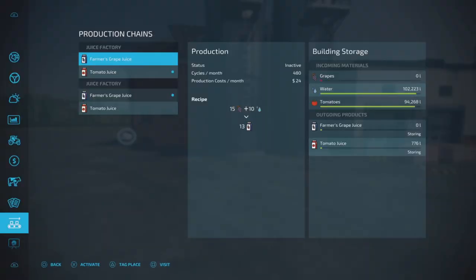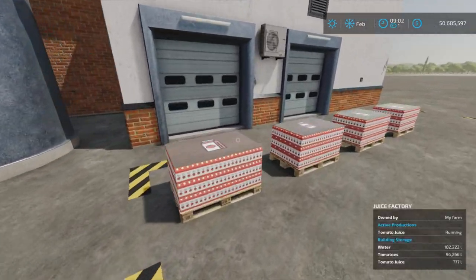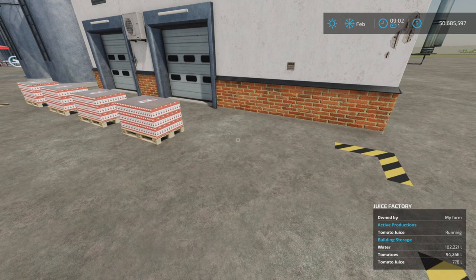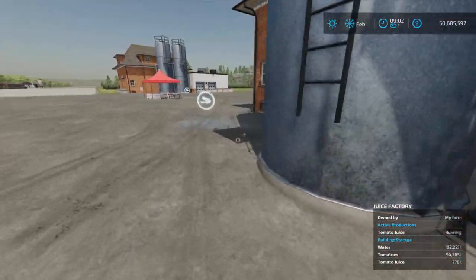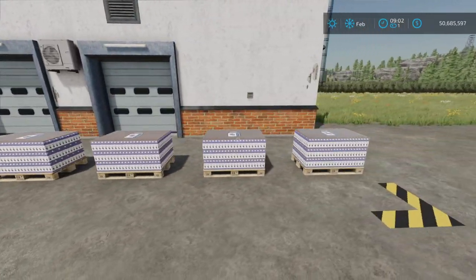So what is our production? If you have these filled, you're going to be good for a very long time. Water was 107,000 liters and we've only gone down 5,000 liters. Tomatoes were only down 6,000 liters, and pretty much the same idea with the grapes. Production speed is not that fast — storage is at 4,000 liters and it hasn't even fully popped out. Grape juice is produced a little bit faster — 6,000 liters out here.